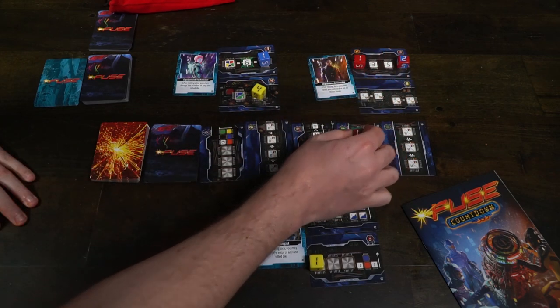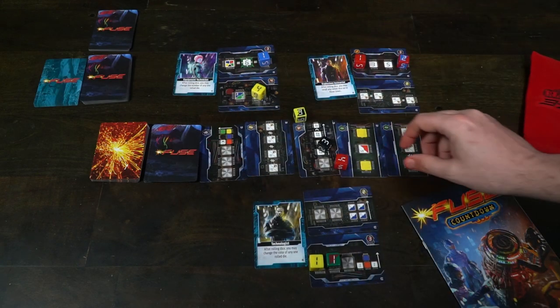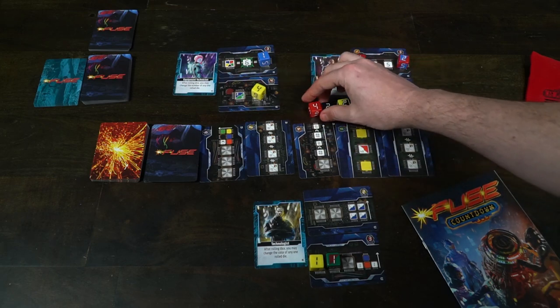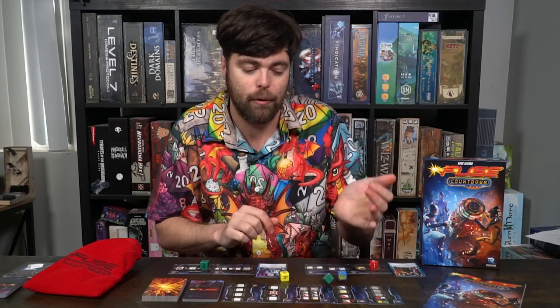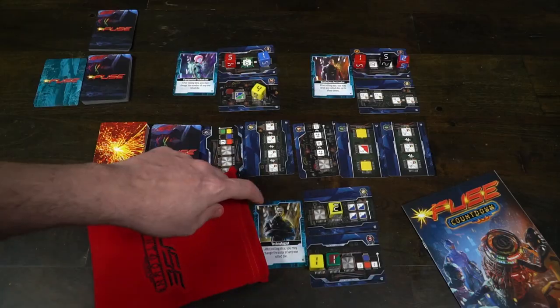It functions the same way for each player, but there is a unique difference: throughout the game, as you get the bag, you get to use your special ability. For instance, the equipment technician can roll the dice and change one of the numbers rolled. The explosives instructor, after rolling dice, can re-roll any rolled dice up to three times, turning it kind of into Yahtzee. The technologist, after rolling dice, may change the color of any one die rolled, making it basically a wild color. So if I was playing as the explosives instructor and rolled these dice here and didn't want this three or four, I could re-roll them, and then people are able to select the dice.